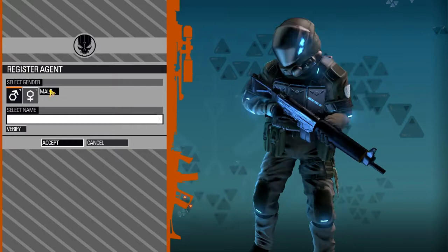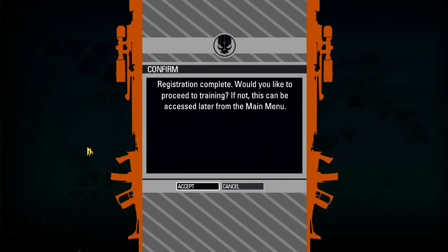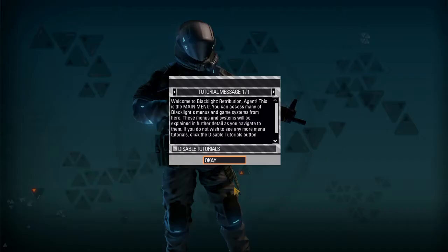So we have to register our agent — we have male or female, and clearly we want to be male. We're going to name ourselves HellaFated, if allowed. Name available — awesome! They're asking if we'd like to proceed to training, or this menu can be accessed later. Training is for noobs.